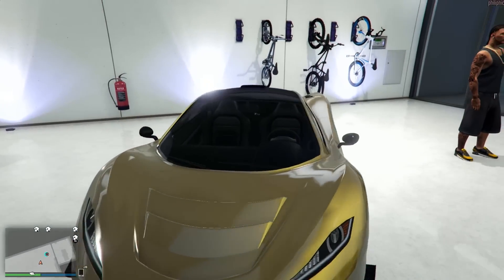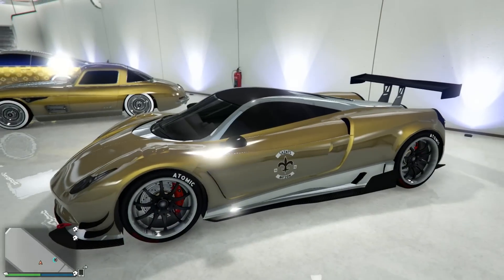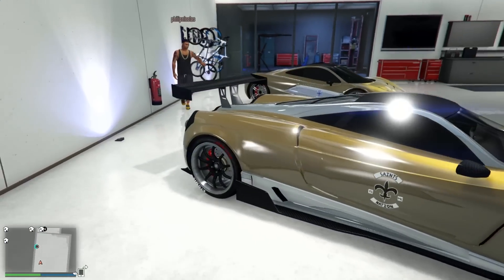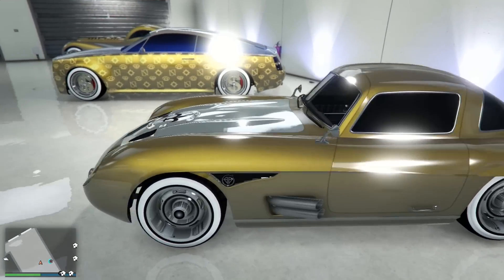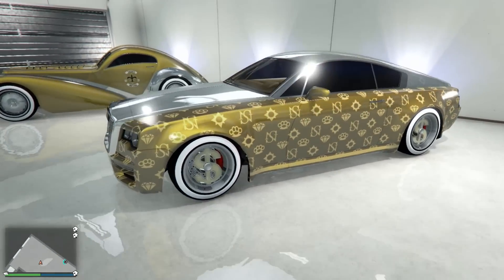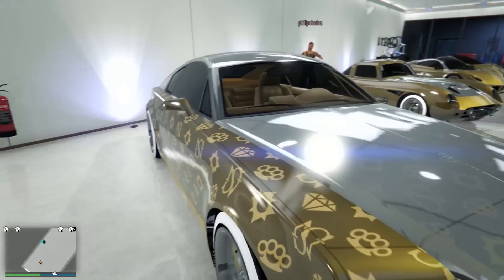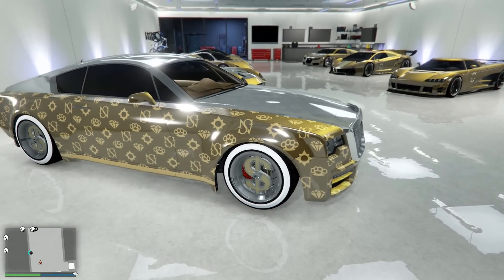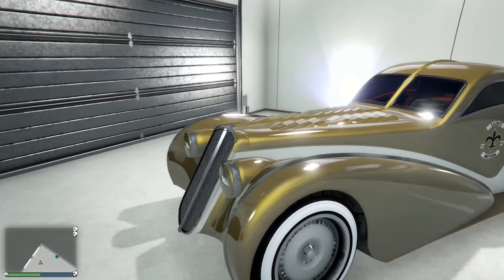So we got the gold and chrome T20 — pretty nice, pretty nice. Then the gold and chrome Osiris — looking good. And then this one he went all out — he went with the gold, the chrome, and then the money rims. The money rims! Z-type.